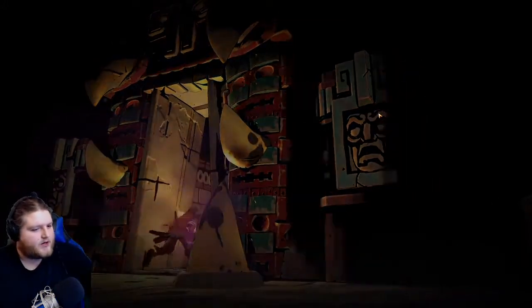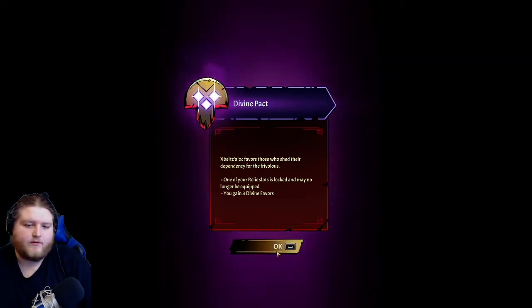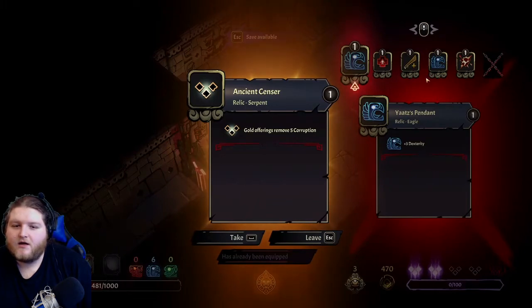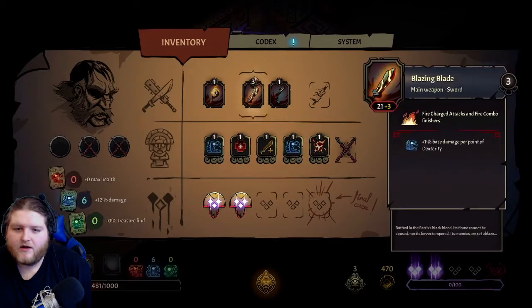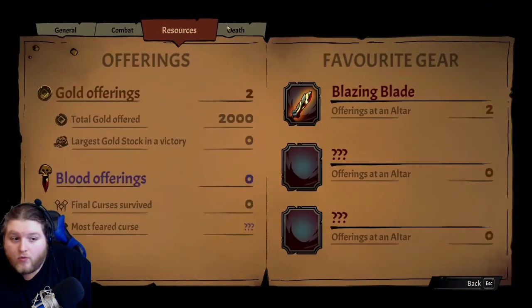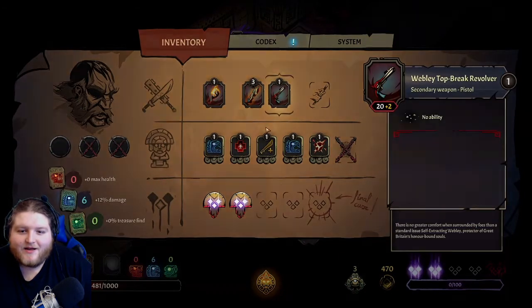All right, let's go this way - we're going towards the boss. It's been 27 minutes, I gotta keep this going. Divine pact - Zebelzalk favors those who shed their dependency for the fruitless. One of your relic slots is locked and may no longer be equipped; you gain three divine favor. My freaking ancient censor - I guess I'll just leave it. How do I use this? What is divine favor? Oh here it is, it's down here - there's divine favor hanging out. Somebody explained it... well, there it is, and there it shall stay.